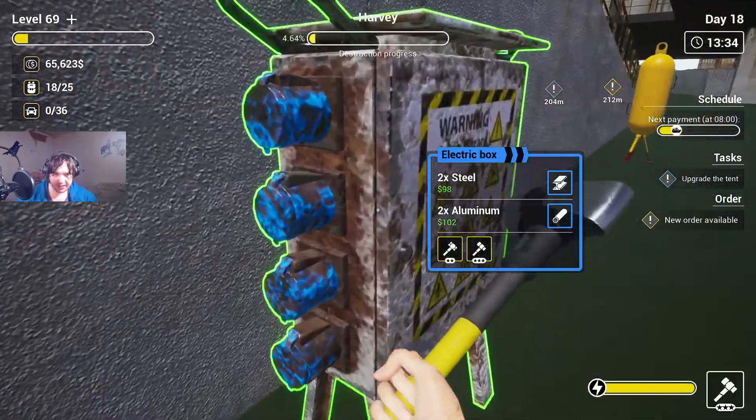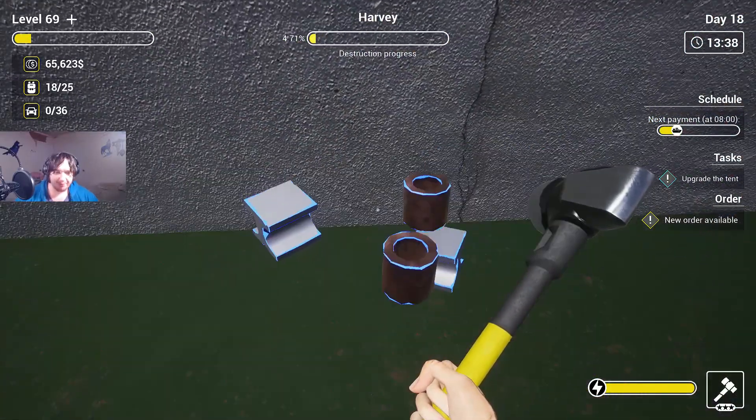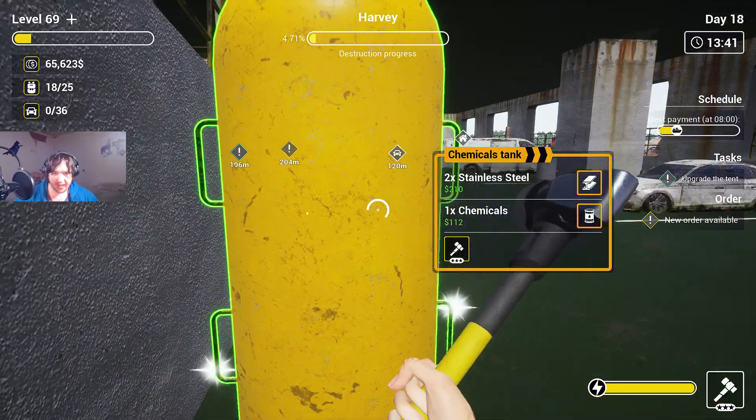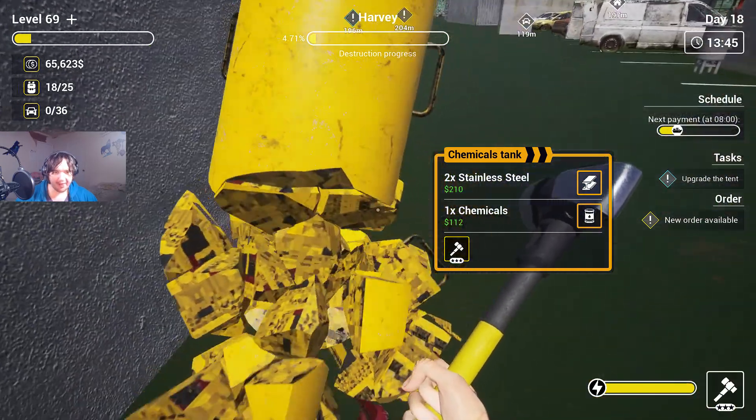You can just bust anything down, move on to the next level. Bust those down, bust anything down on the inside. Oh nice — a chemical tank! Wait, why won't it let me break this down?